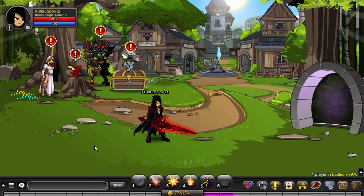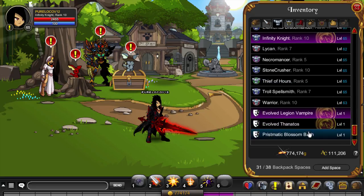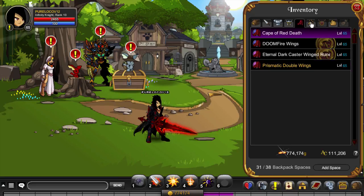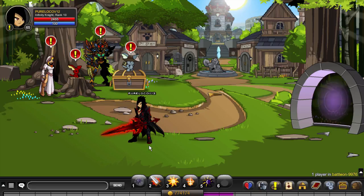This game doesn't follow the traditional armor system of plates, guards, and boots. It's really simplistic: you've got weapons, armors, and cosmetics you put on top like a skin. You also have pets, but those require membership to use.